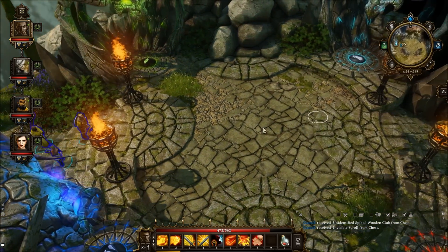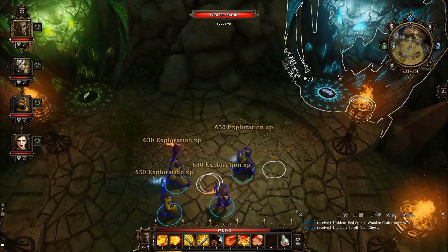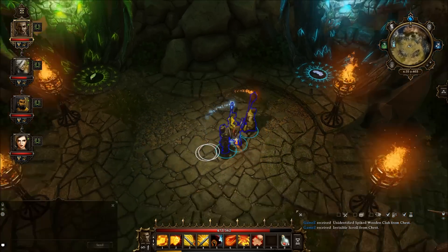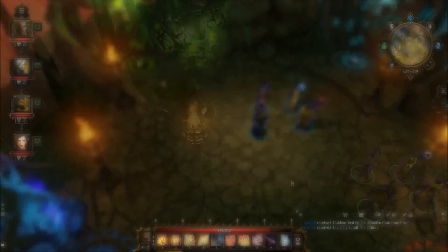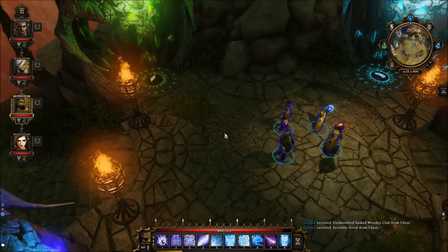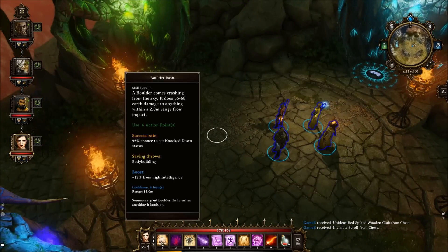For each of these towers you will need to use the element of the tower. As you can see: air, earth, water, fire. Let's start with the green tower first — select the character that has any kind of poison or earth ability.